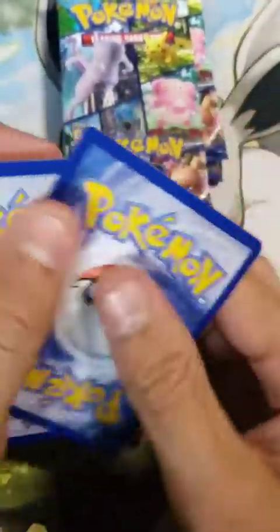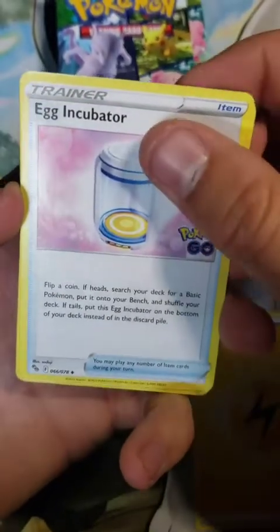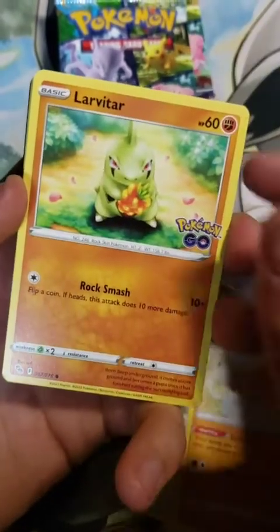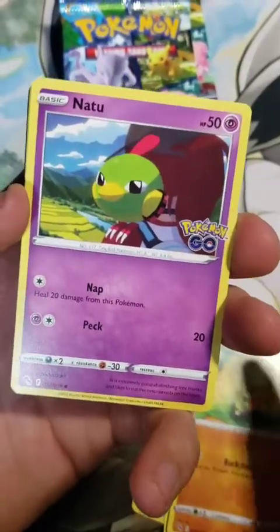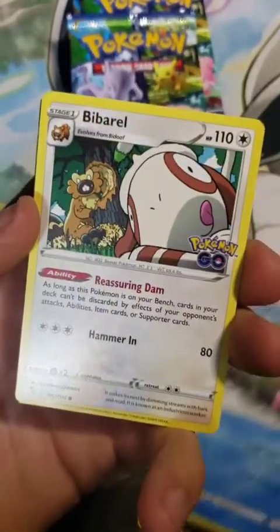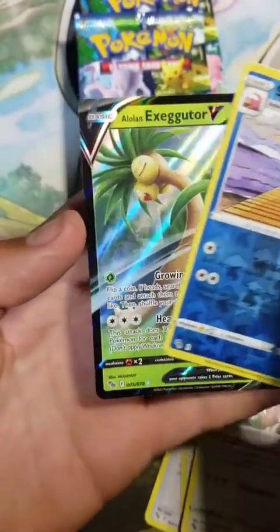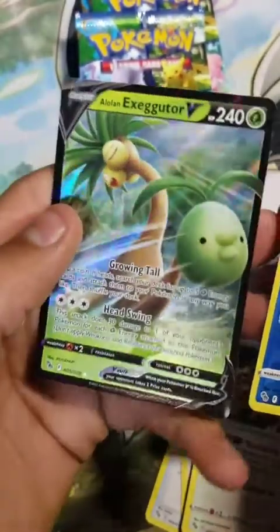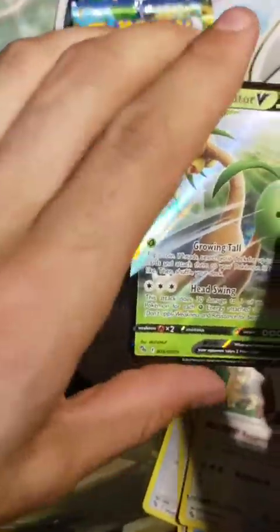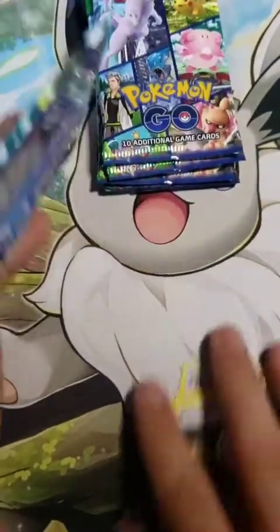Keep it going into pack number three. Got the Electric Energy and Egg Incubator, Chansey, Solrock, Larvitar, Natu, Ampharos, Slowpoke, Vibrava, and the Reverse Slowbro. We're going to keep it going with the Exeggutor V — the regular artwork this time, but that's alright. Still another great hit.